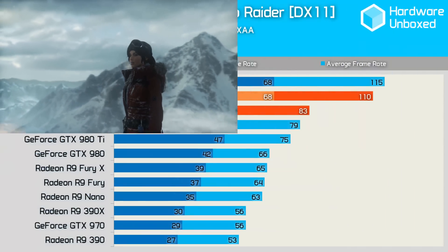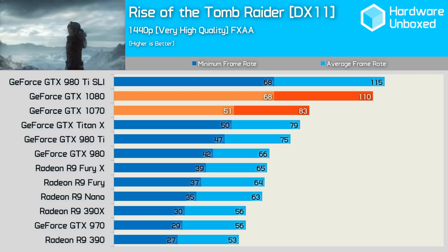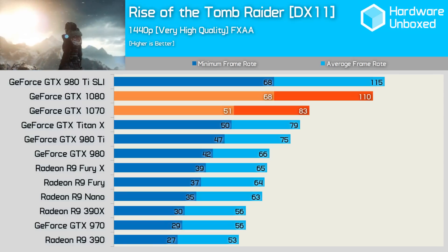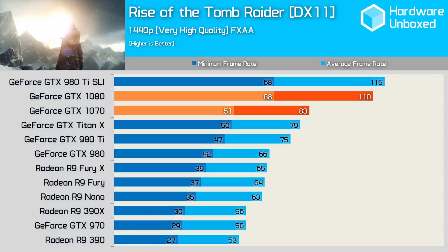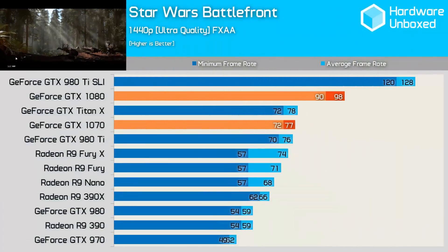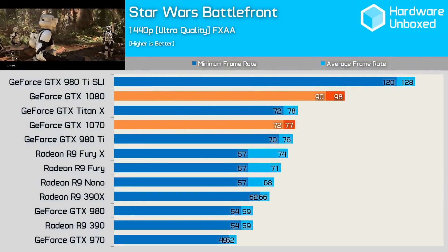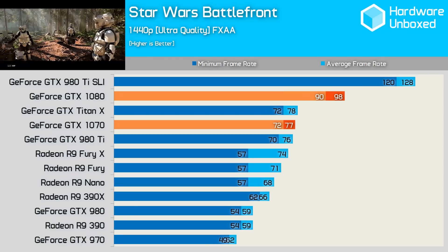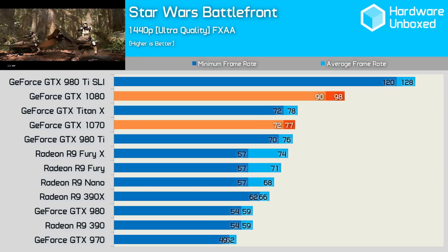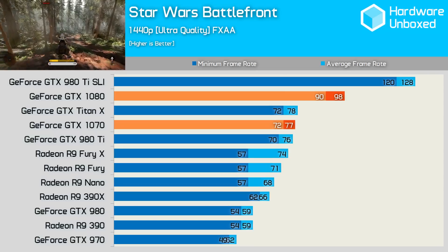Rise of the Tomb Raider presented little challenge for the 1080, which averaged 110 FPS — 33% faster than the 1070. The 1070 was still 5% faster than the Titan X and 11% faster than the GTX 980 Ti. It also crushed the Fury X by a 28% margin and the R9 390 by a 57% margin. In Star Wars Battlefront at 1440p the 1080 averaged 98 FPS, while the 1070 delivered 77 FPS placing it between the Titan X and the 980 Ti.